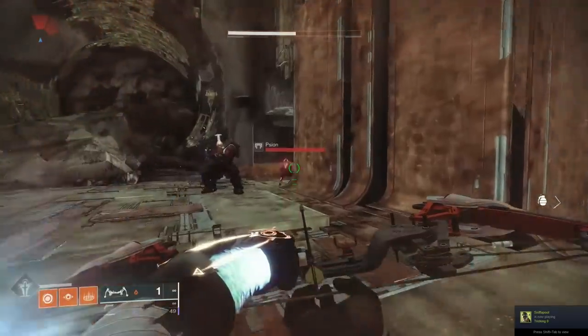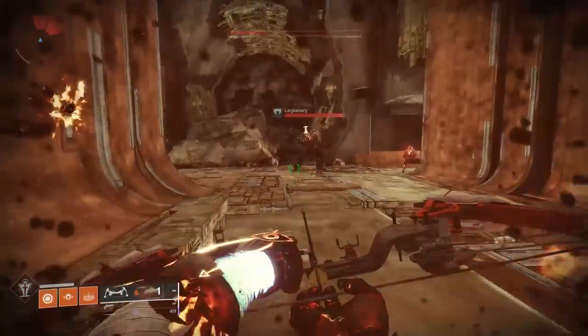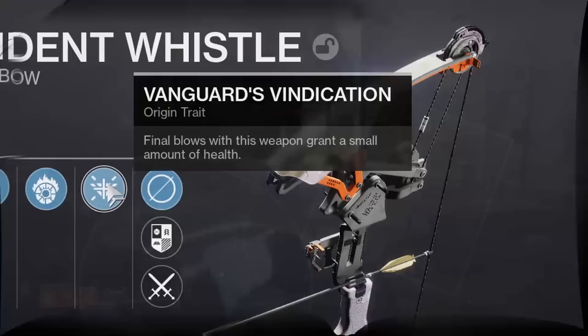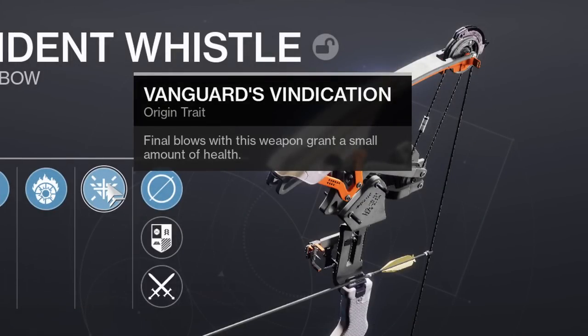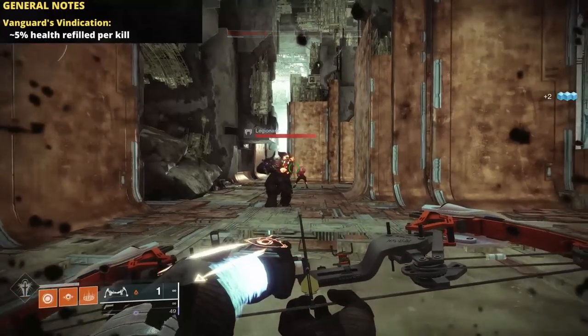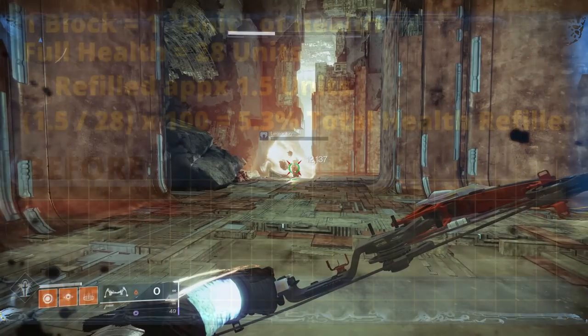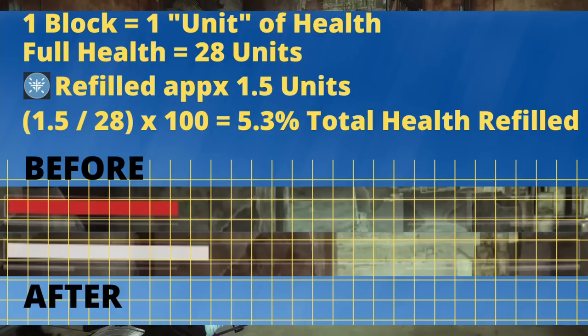For the functionality, we'll start out with something I forgot to mention in the stats and perks section — the Vanguard's Vindication origin trait. Final blows with this weapon grant a small amount of health. To find out how much, I took some damage and then let my red health bar refill. As soon as it paused before the shield started to refresh, I secured a kill, captured a screenshot of the before and after, and put it on a grid — calling each block one unit of health. Full health is 28 units. A single kill with Vanguard's Vindication seemed to refill about one and a half units, or roughly 5% of the total health bar.